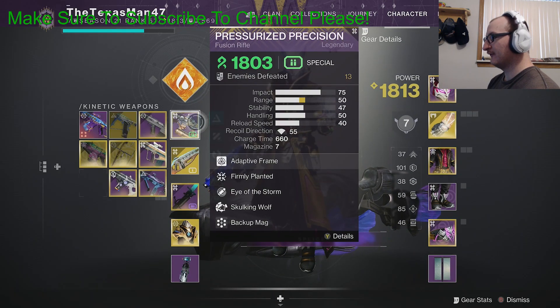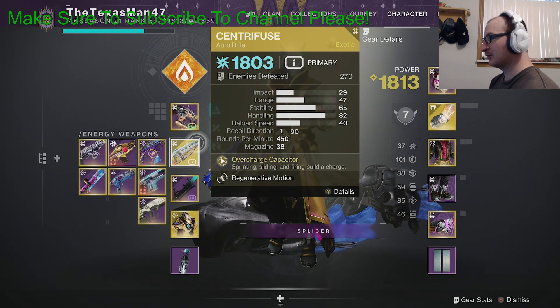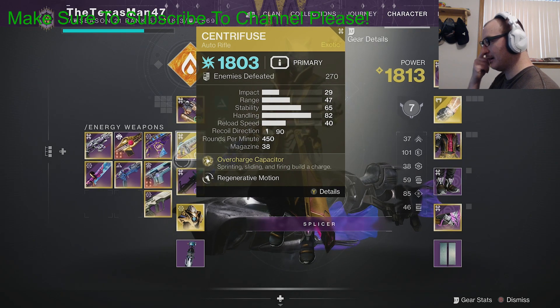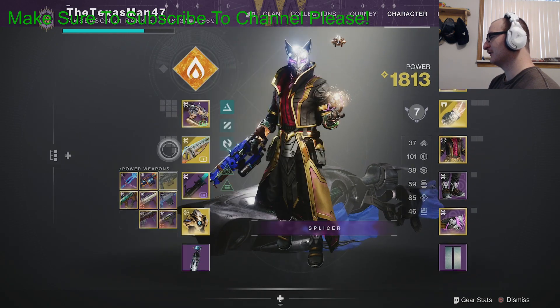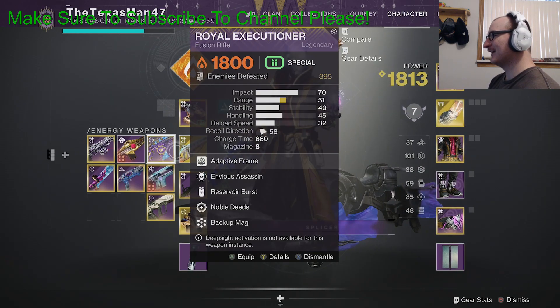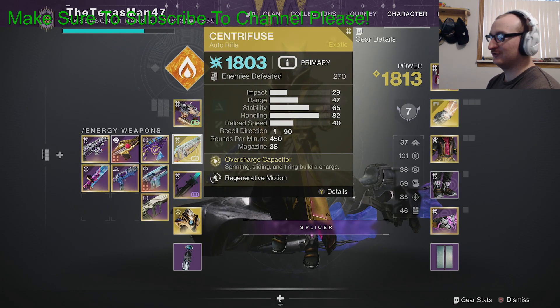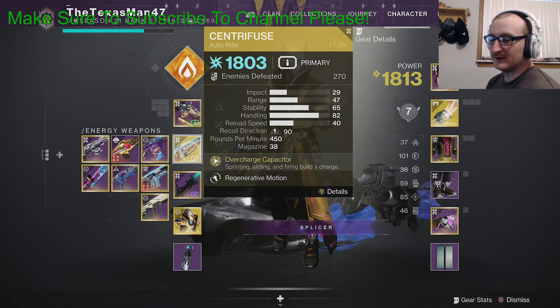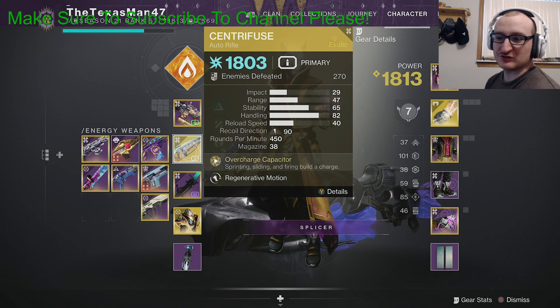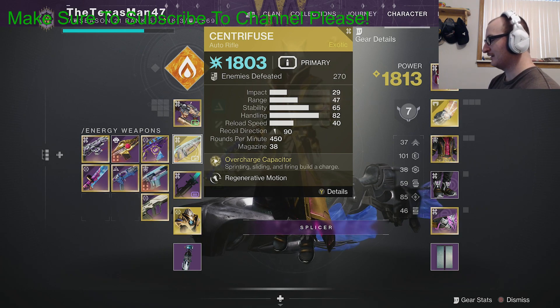So if you have an arc weapon in your inventory you can run that and use it. You don't have to use the Centrifuse for this step. The best way I would recommend is just run some salvage missions, run deep sight, or just run some strikes and you'll get that completed.